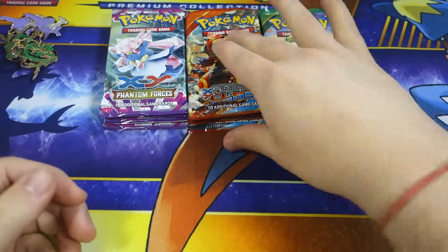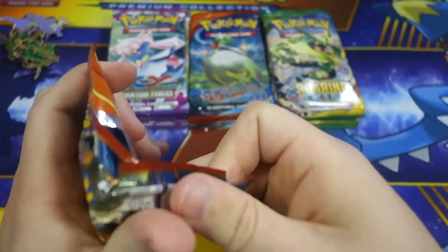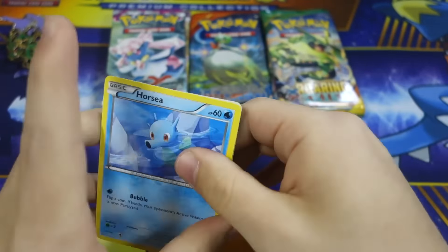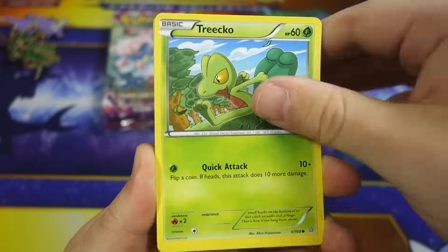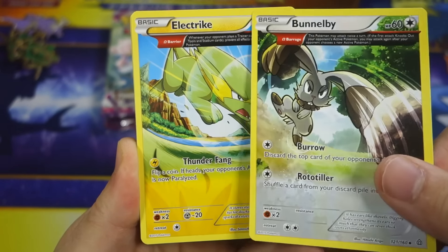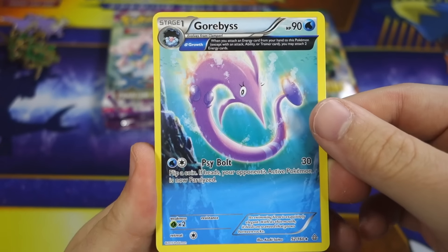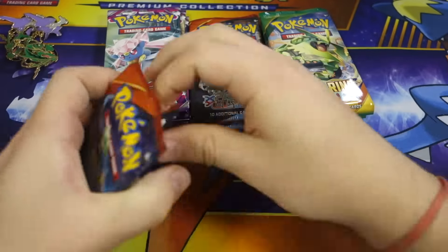Let's go ahead and start with Primal Clash - let's see if I can get my guess right of three ultra rares, starting here with a Primal Groudon booster pack. We got Horsea, Skiddo, Tangela, Treecko, Honedge, Budew, and two ancient traits in a row - I like that. We've got Gardevoir Spirit Link, Whiscash reverse, and a Gorebyss, so we got three ancient traits out of that pack interestingly.